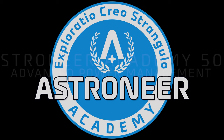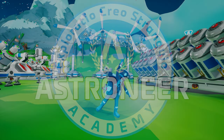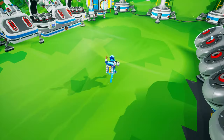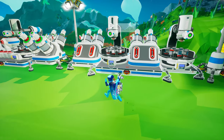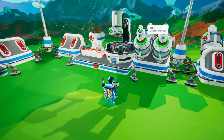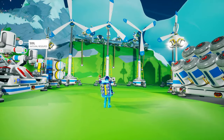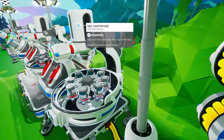Hello Recruit, and welcome to Astroneer Academy 502: Advanced Power Management. It has been well over a year since we last discussed power producers and consumers, and a lot has changed in that time. Exodynamics is constantly striving to bring us greater efficiency and innovation. So much has changed that you can essentially forget most everything you learned in Astroneer Academy 103, because we need to revisit the topic entirely. There is a lot to cover, so let's get right into it.